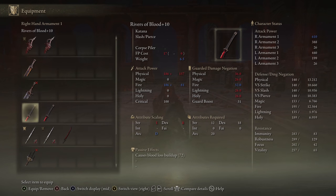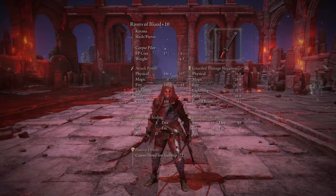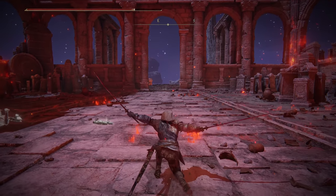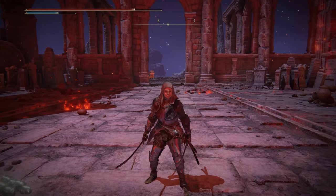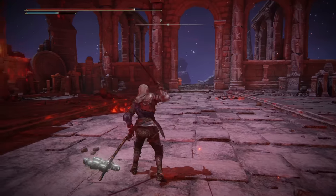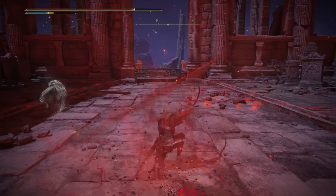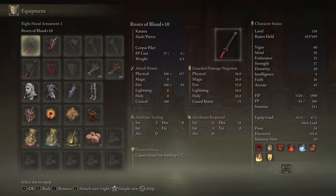Rivers of Blood has been fixed and it's insane now. We're going to see it all over the place. If you don't want to use Dual Godskin Peelers, Dual Rivers is obviously fantastic — you get that great dual katana moveset, the roll with the double catch, and of course Corpse Piler, one of the most ridiculous weapon arts in the game that essentially instant kills players. Rivers is best in slot in my opinion for a unique weapon. Without needing Seppuku you can focus more on general katana play and casting, and now that scaling is fixed this is just an absolutely stupendous weapon.